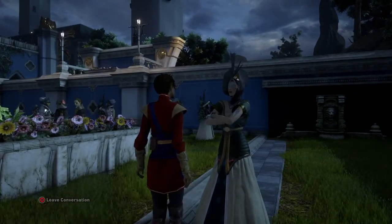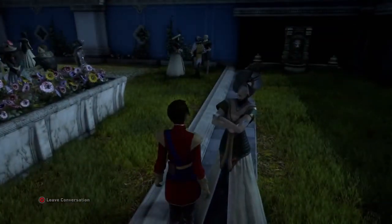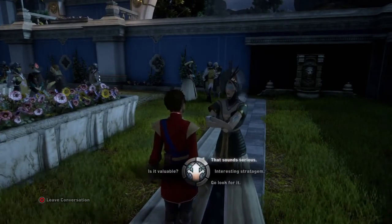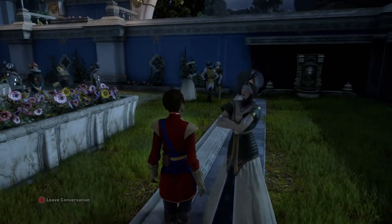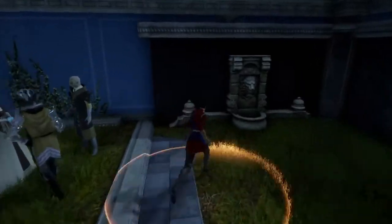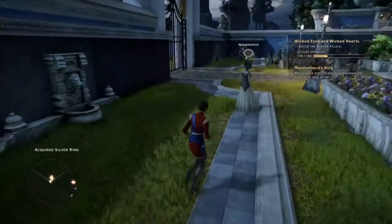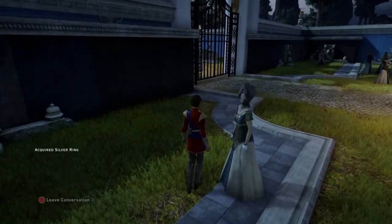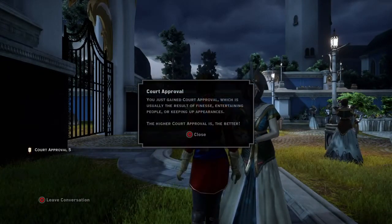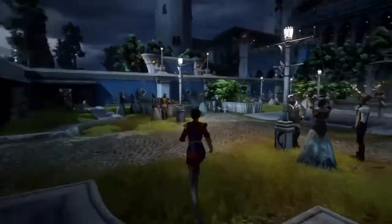So you start by running around this courtyard trying to gain favor from nobles before you can get into the ball. For example, you can find this chick's ring or whatever, take it to her, and gain some favor. See? Court approval — plus five. They're starting to like me now.